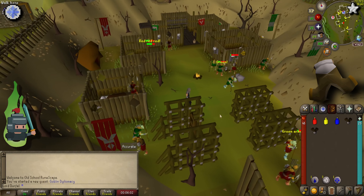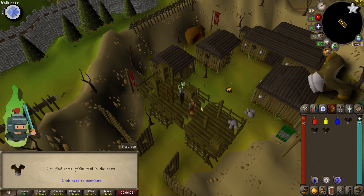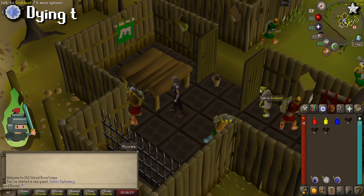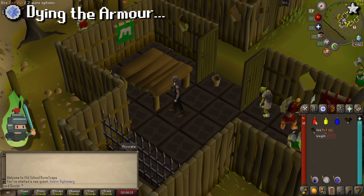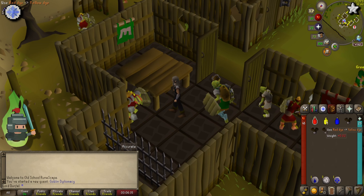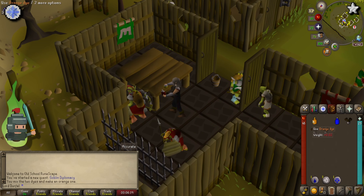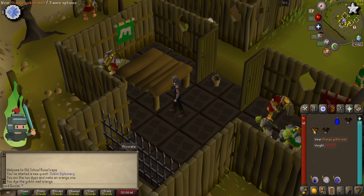Luckily the goblin mails can all be found in the village. The first can be found by searching the crate directly behind the General's house. To find the next one, head into the hut directly to the southwest of the General's house and search the crate inside to get the second set. The third and final mail can be found by heading south to the watchtower just in front of the gate — head up the ladder and search the crate inside.